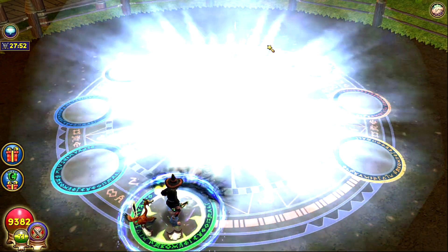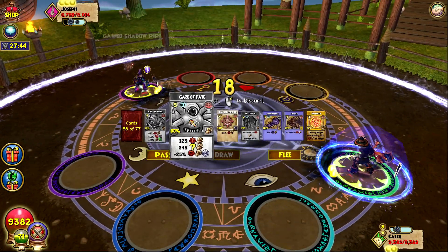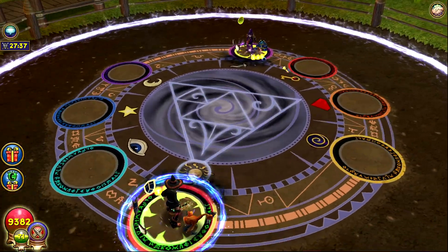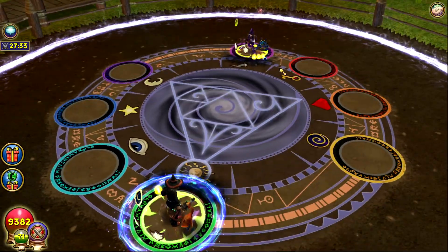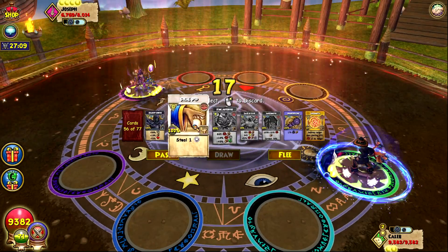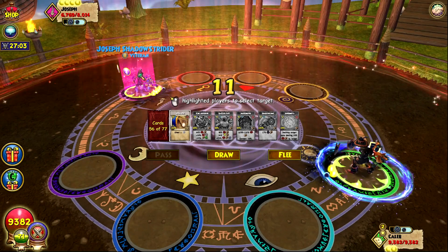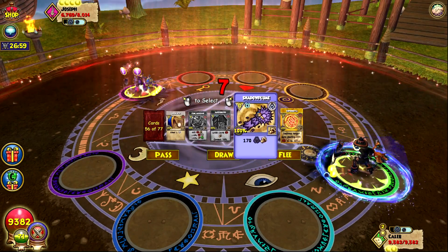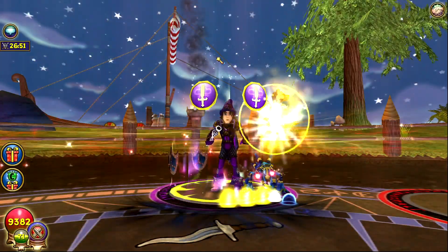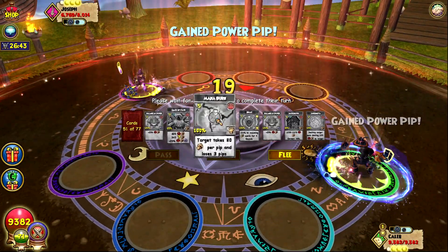I think I have two Bubbles in my hand right now — actually, maybe just one. Either way, I'll use my Bubble. I'll discard one of my Chimeras since it doesn't seem like he's going for Minions. He Bladed again. I pulled my Steel Pip — I might just go for that right now. I'll discard my Shrek and my King Art. I'll just steal his Pip — I don't really think there's a better move. I'll probably Steel Pip into a Mana Burn. I discarded so much just to pull that Mana Burn, and I did pull it — that's the main reason I went for that.